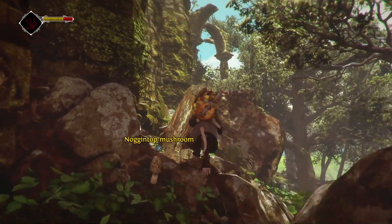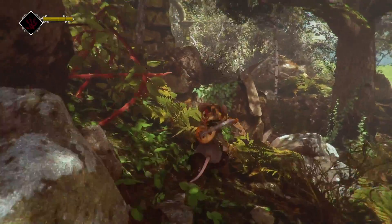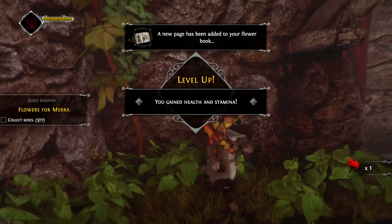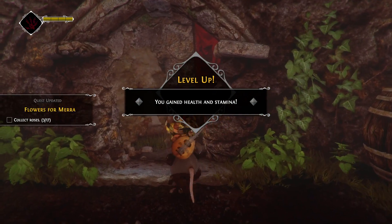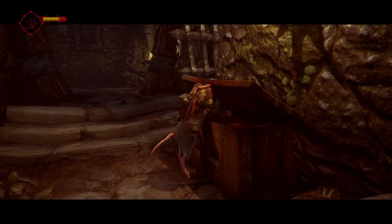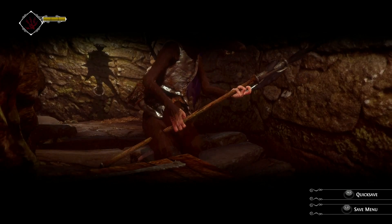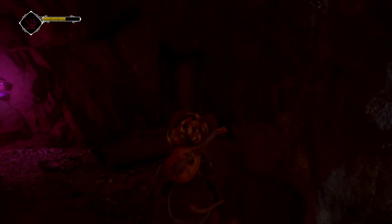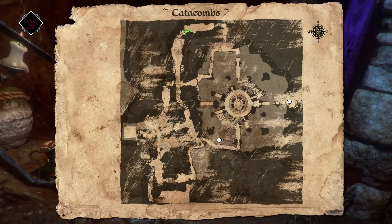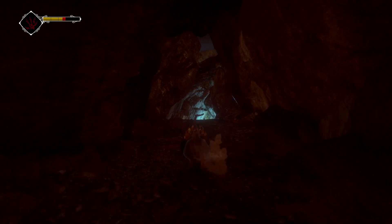Ghost of a Tale is a game that doesn't seem sure of what it wants to be. It bills itself as an action role-playing game, but it doesn't seem to serve either of those genres particularly well. Sure, there are some RPG elements like leveling up and a few new skills, but the experience would be more or less the same without them. And it is certainly not an action game — Tylo can't even engage in combat, save for throwing the occasional stick or bottle at a rat. Ghost of a Tale is at its core an adventure game — an adventure game with an identity crisis. The benefit of blending all of these genres is that it makes for a unique game, but the downside is that it doesn't truly bring the best of what any of these genres have to offer.